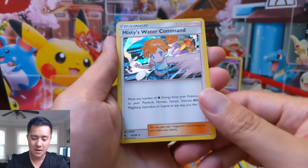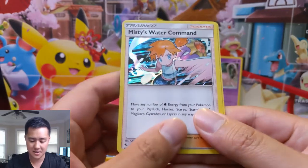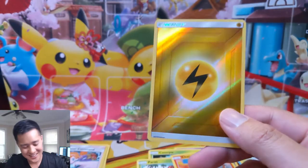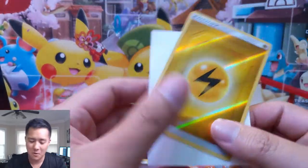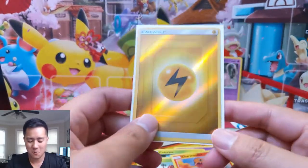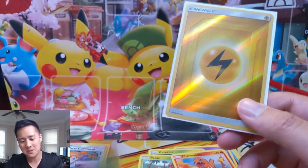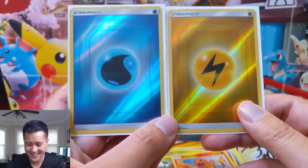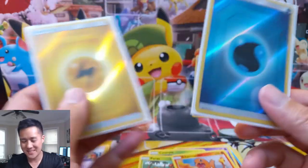Misty's Water Command — that's not it. Sometimes people call these half-hitters, and it's hard to refute that when you pull two of them — it doesn't feel like this equals a hit. The pulls are getting worse.